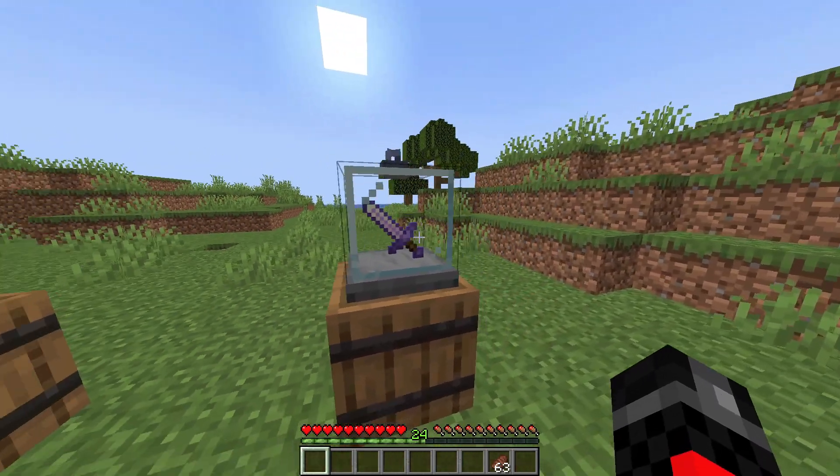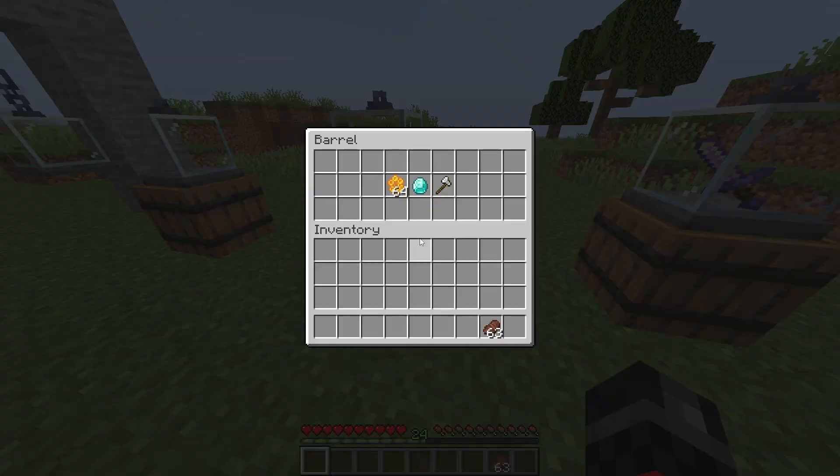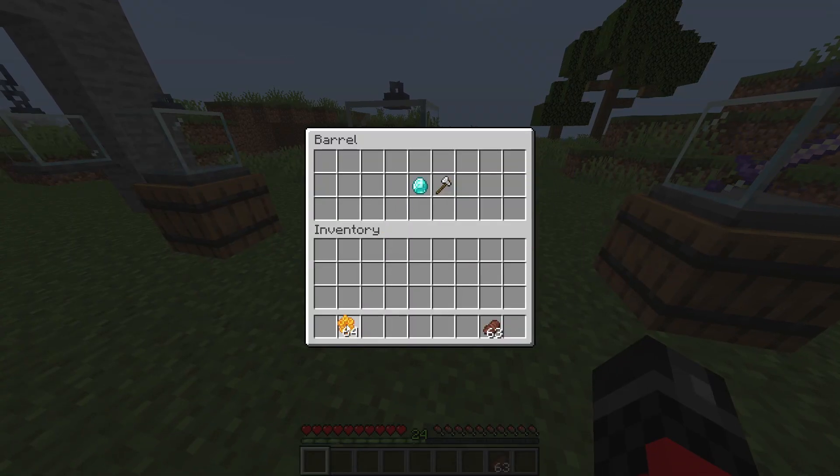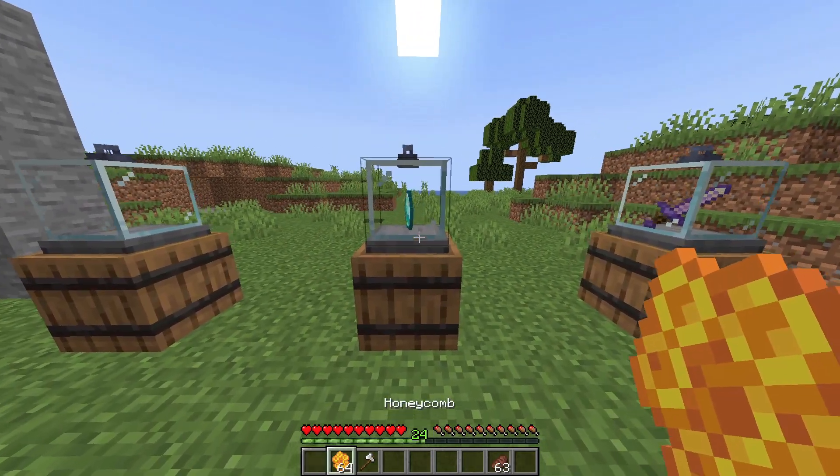Any item in the game — it doesn't matter. You can put it in here. It's just like an item frame except it actually displays it and spins. It also comes with the ability to wax it with honeycomb.